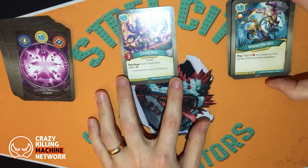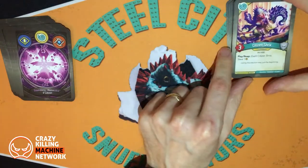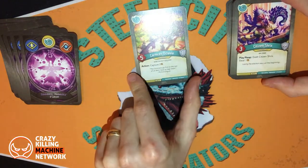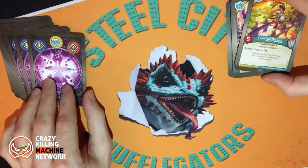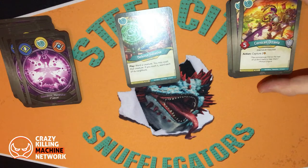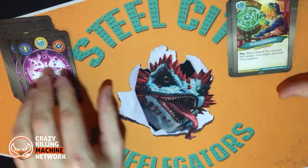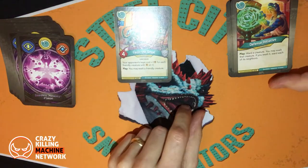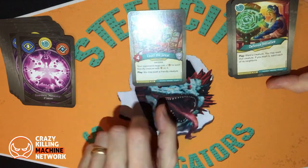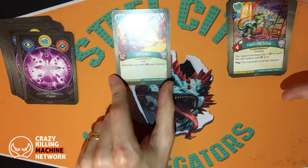Citizen Shrix — a mutant version of Senator Shrix. Play reap: exalt Citizen Shrix and steal one. Cornican Octavia action: capture two. Defense Initiative play: ward a creature, you may exalt that creature — if you exalt it, ward and exalt each of its neighbours. Interesting. Faust the Great: your opponent's keys cost plus one for each friendly creature with Amber on it. That's quite good for Saurians. And when you play this card you may exalt a friendly creature, not necessarily Faust the Great.